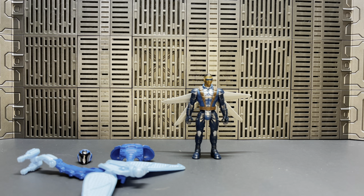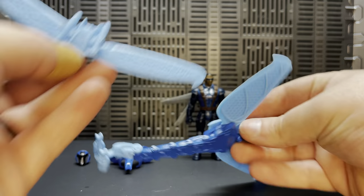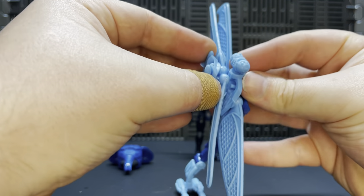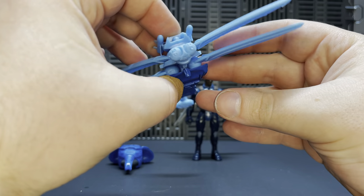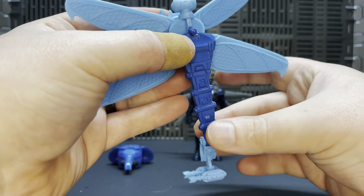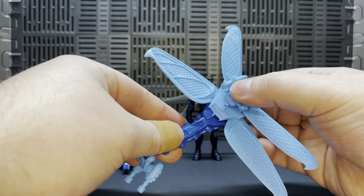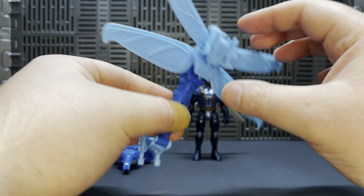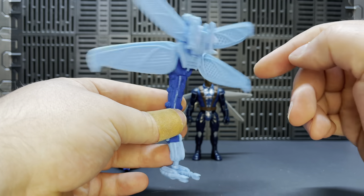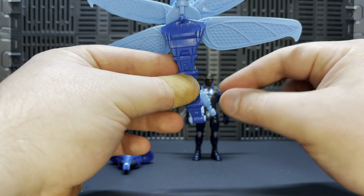You get a second set of wings — the missiles are on this set. You can see them plain as day. It's supposed to plug in like so, giving you four-winged action to lift Steel off the ground. These are pretty cool, though I do see some issues with them wanting to stay together. For $1.25, I'd buy a set and just glue them together to make it a permanent fixture.